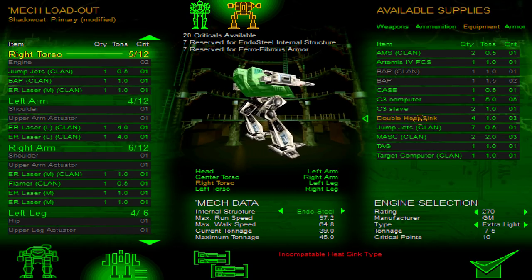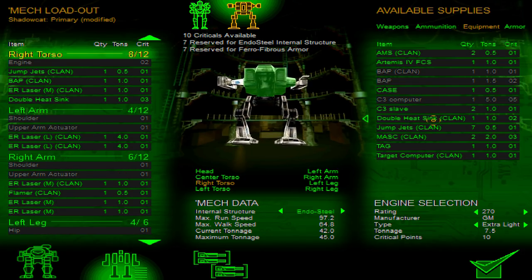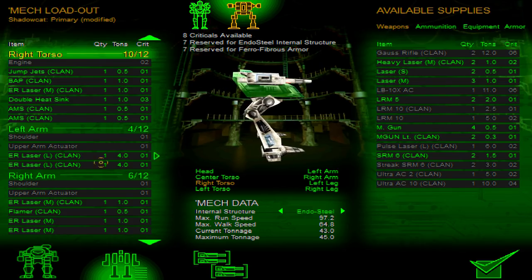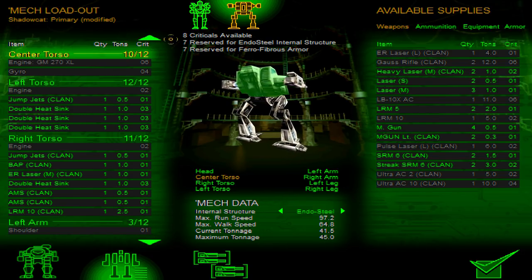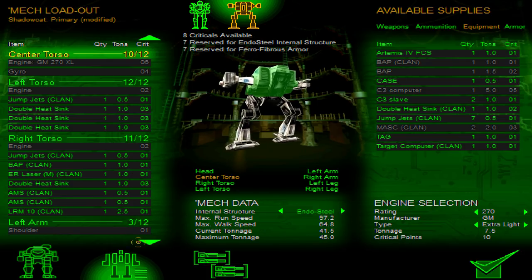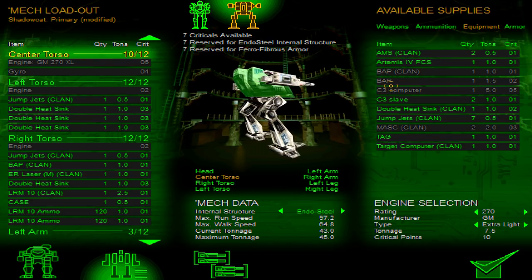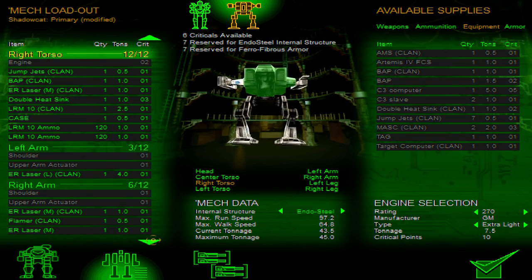This is probably a little too much heat, but I don't really give a fuck. What do you mean incompatible heatsink type? There you go. We're just going to go — I honestly don't really care, I just want to start the mission now. We're out of everything. Put on two AMSs... actually just one AMS. Let's give it some LRM 10 Clan stuff. Do we need to give AMS ammo in this game? I don't think so. So just one AMS — let's not be ridiculous here.